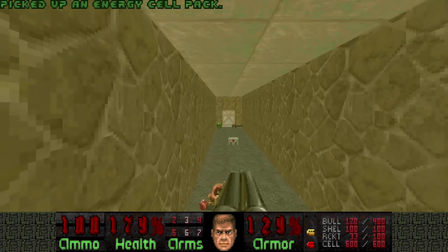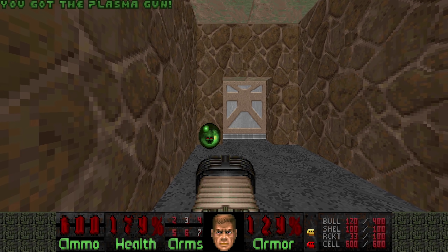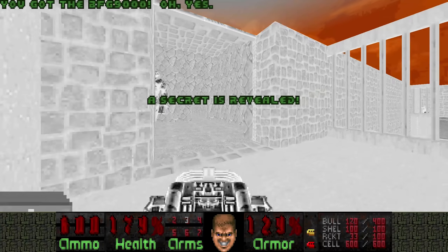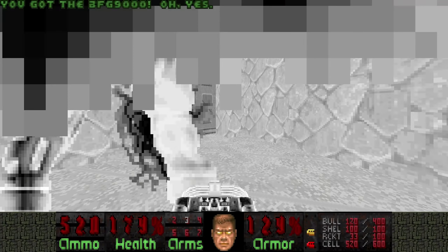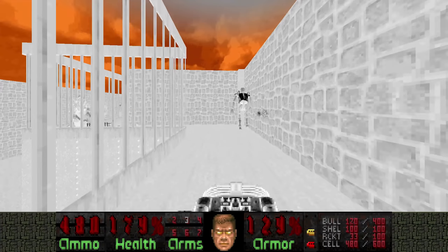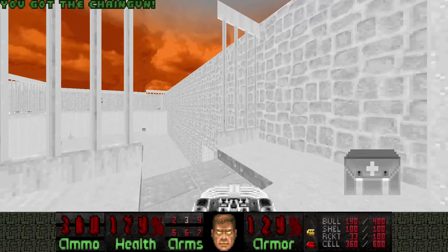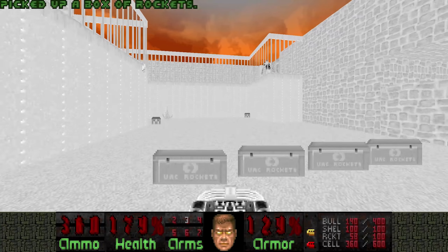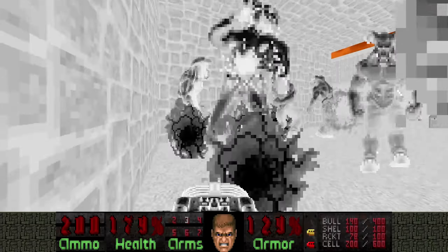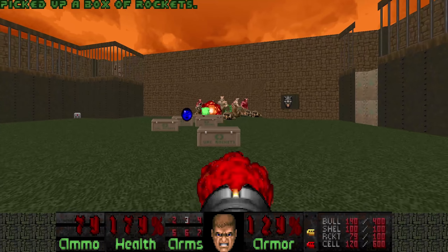There are cells here and a Plasma. And this invincibility we really need, because there is a Cyberdemon here. And this wall here is a secret BFG, so let's quickly use it to kill the Cyberdemon and then run like hell. We really need this BFG and invincibility for this section here. Let's quickly kill the Archviles, and then kill the rest with the Rocket Launcher.